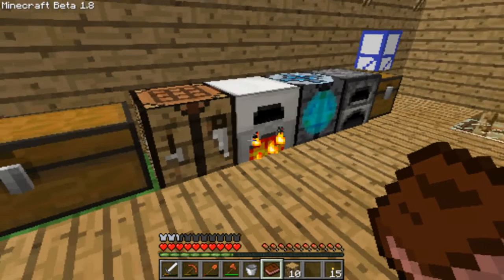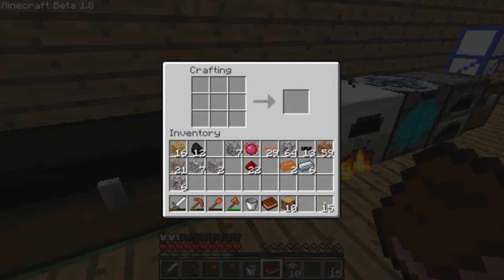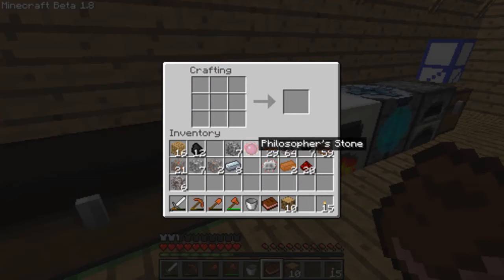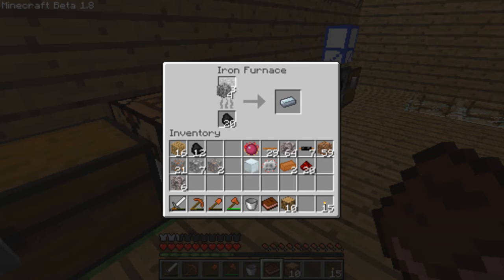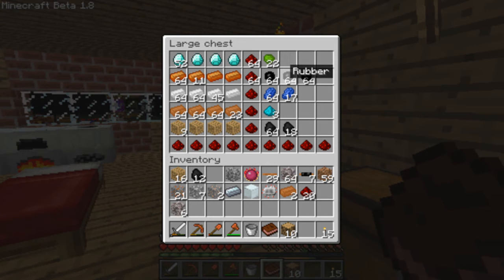Let's check on this iron — six refined iron. Let's make this electronic circuit. Cables, then electronic circuit. Then we need a machine block — I think you need eight. Yeah, eight — let's quickly make that. Then we need six stone. Take that out, six stone, and that's it. Then we can start making uranium bars and make nukes with them. That will probably lag my computer up, but yeah, that should be quite fun.